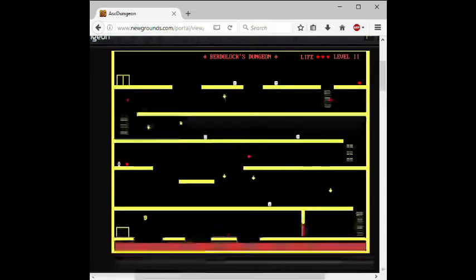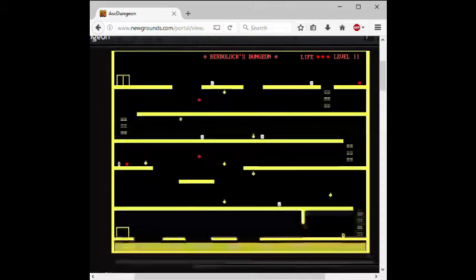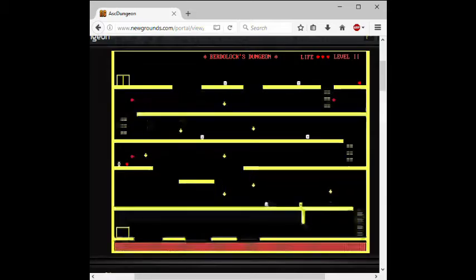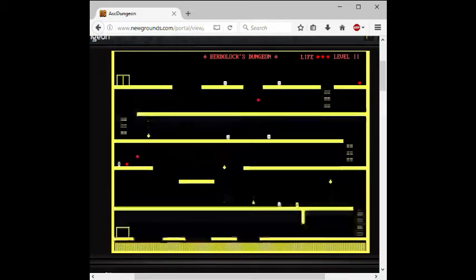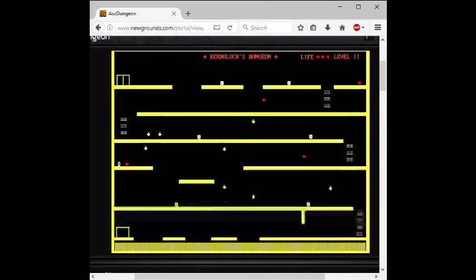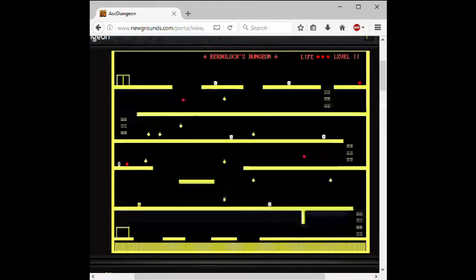It doesn't seem too difficult. It took me about three minutes to get through the stage, though I know that some of these games are well known for being a bit of a difficult one. I don't know what those yellow drops are, but I like to think they are buttered mashed potatoes, and those red ones are flying raspberry scones — because I can. Use your imagination here, folks, that's what this stuff is for.